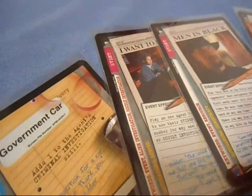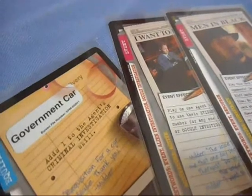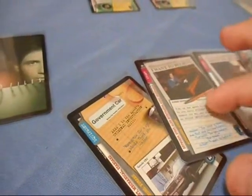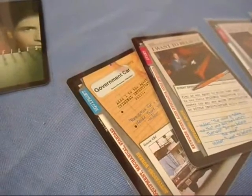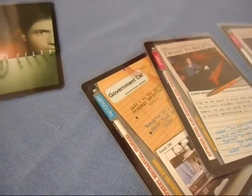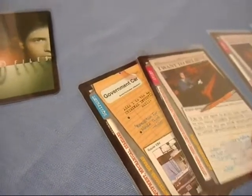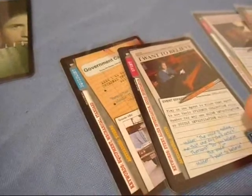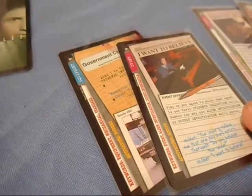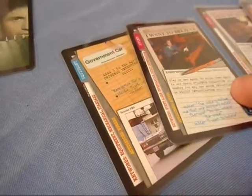If your opponent gets into a phase where he's in his case assignment, you can play Men in Black — it might work. Or play on one agent to allow that agent to use their evidence collection skill number for any one alien investigation or occult investigation skill check. This is the I Want to Believe event card. You would only use this if you still had one agent left out there being able to do something. If not, it's useless.